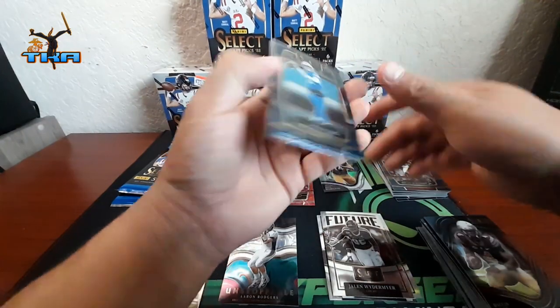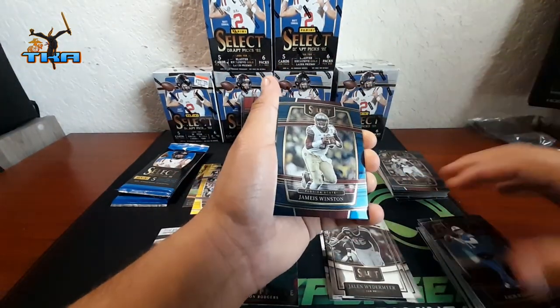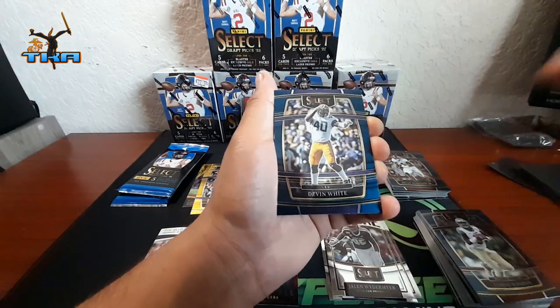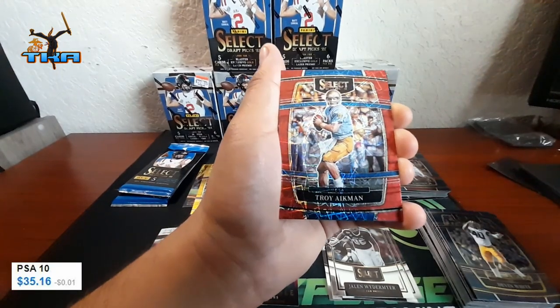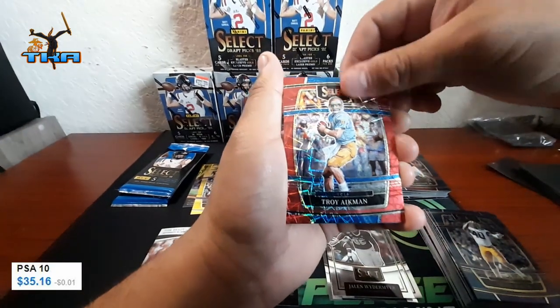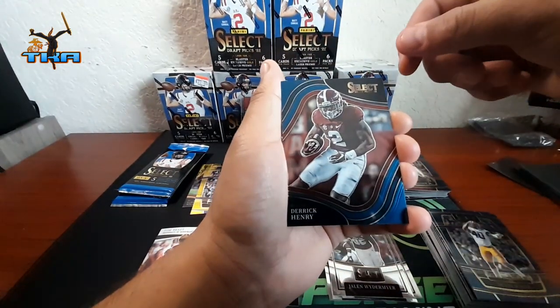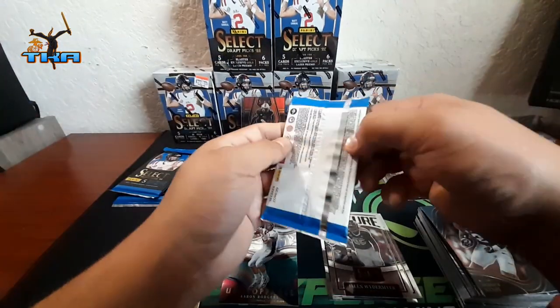A couple more left — running out of packs. I do have another 24 but I'm going to be opening those up at another time. We got Zach Wilson, Deshaun Watson, Devon White, Troy Aikman on the red laser — that's awesome! Put him right there and we got Derrick Henry on the field. So I got three more left.